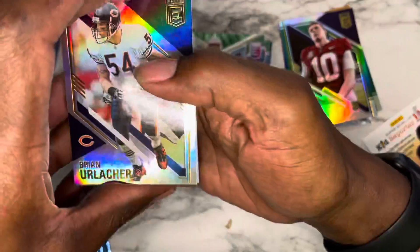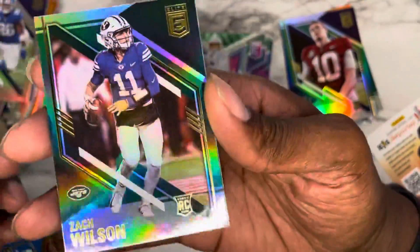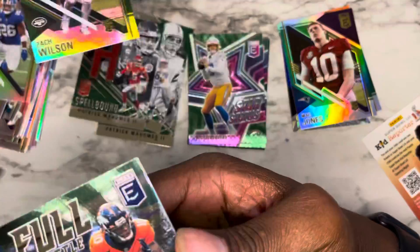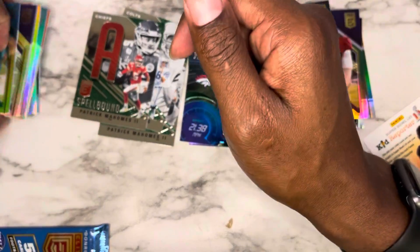Starting off with Brian Urlacher, Saquon Barkley, Zach Wilson — cool. Zach Wilson rookie card. Jerry Jeudy Full Throttle, and we're going to finish this pack off with Mike Gesicki Full Throttle. Alright, our final pack — these blaster boxes were actually not bad for the price. I got them from Walmart, around 30 bucks.